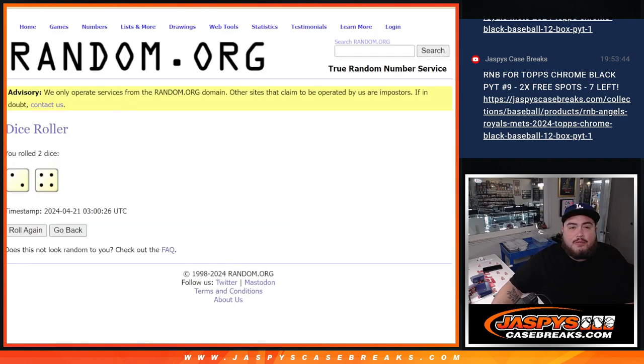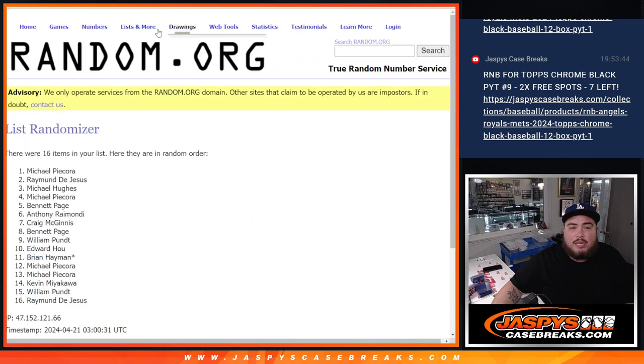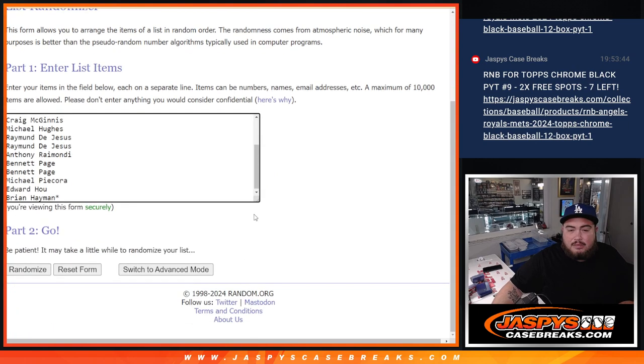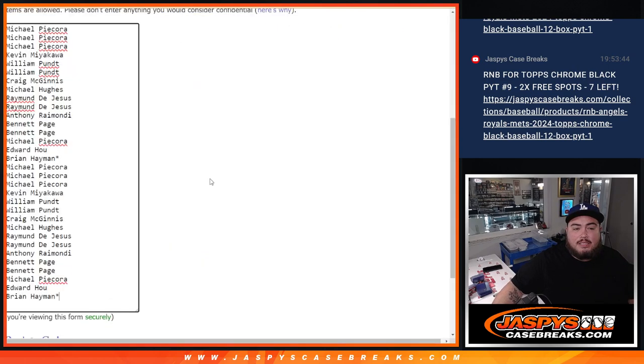Let's roll it to 2 and 4, 6 times. Oh sorry, actually gotta double up the names — sorry about that. Let's put the names back in there and we're going to double them. There we go, and 6 times.